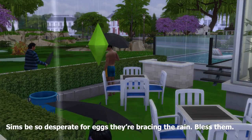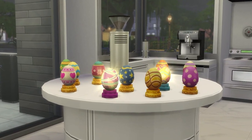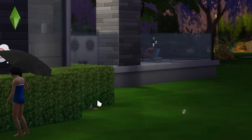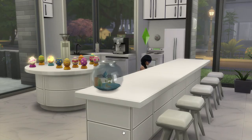The Easter egg hunt means a range of household objects will now have the option to be searched. Hedges and kitchen counters are great for this, and in doing so, Sims can find a decorative egg from the collection. It's a great way to kick start the collection and it's just a bit of a fun take on the chocolate Easter egg hunt. You didn't ask for Easter eggs when you clicked on this video, but you got them.